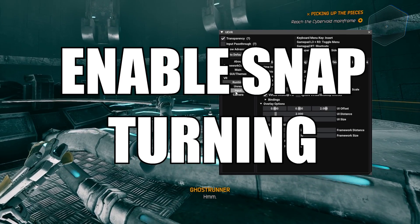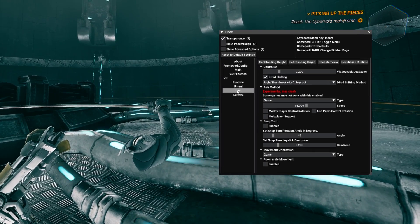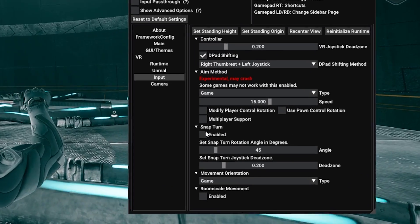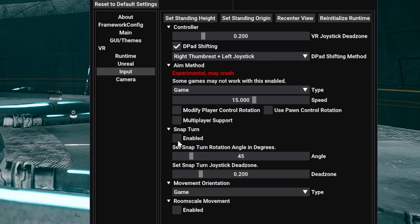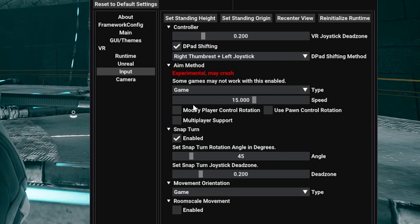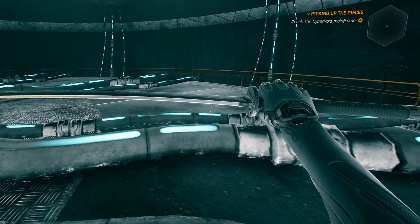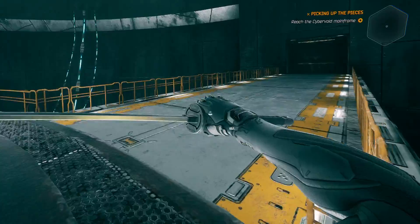The next tip: some of you may prefer snap turning over smooth turning, especially if you're prone to motion sickness — and smooth turning is the default. Open the toggle menu and look under Input. Here you'll see Enable Snap Turning. You can then adjust how much you want to turn and other options to fit your needs.